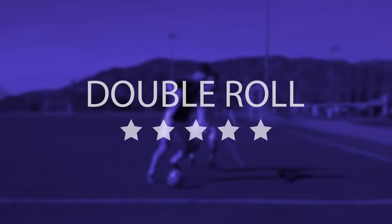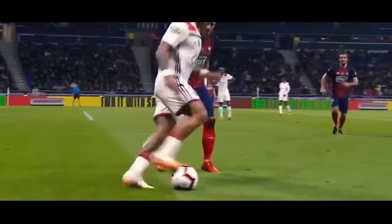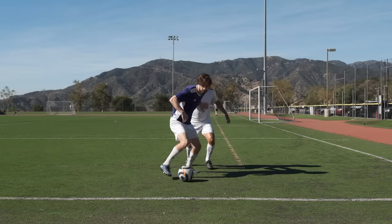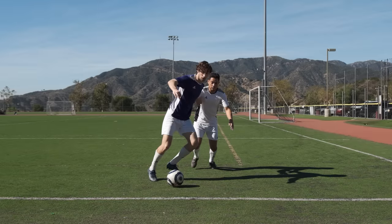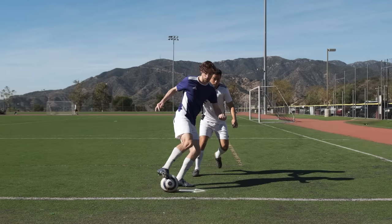The Double Roll. When a defender is on your back and you're holding them off, use one foot to start rolling the ball across your body. Then immediately roll the ball the other direction and away from the defender.